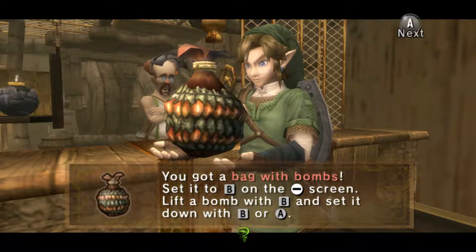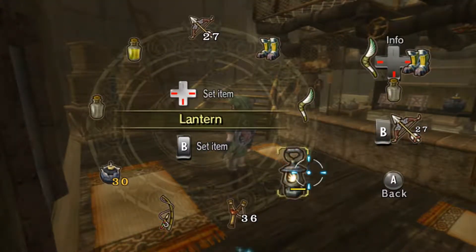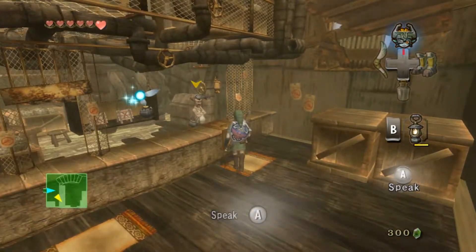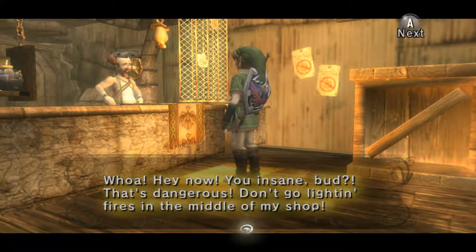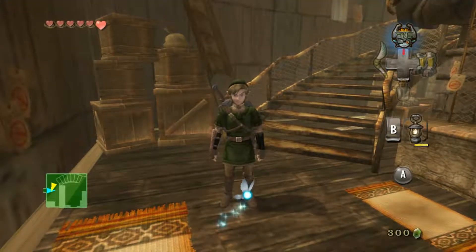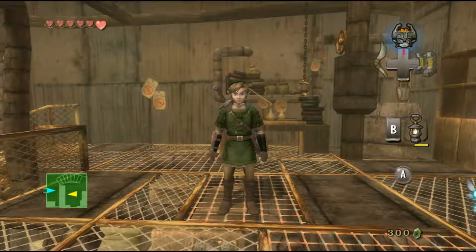Alright, I've gotten myself a bomb bag with some bombs in it. Before I leave the shop, I want to show you something kind of funny. If you stand up and pull out your lantern, notice there are flammable things all around this place — lanterns are strictly prohibited. So if you stand right next to him and light it, he says: 'Hey now, you're insane, bud. That's dangerous. Don't you go lighting that in the middle of my shop!'